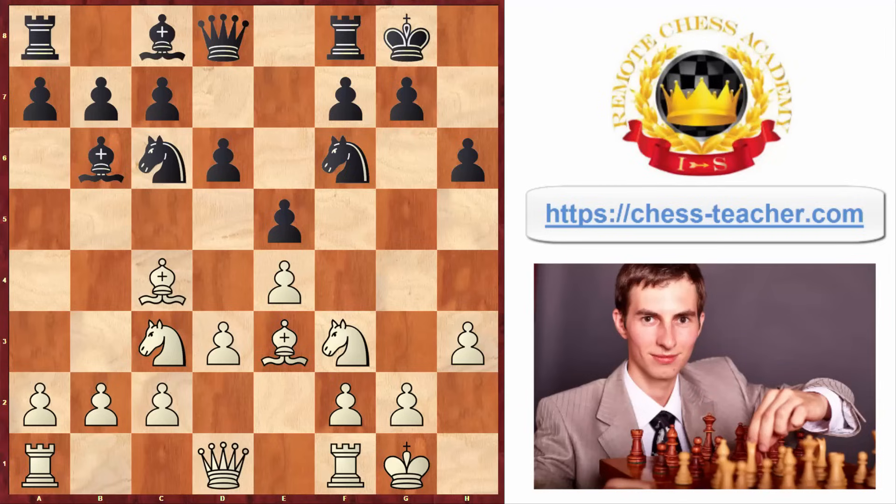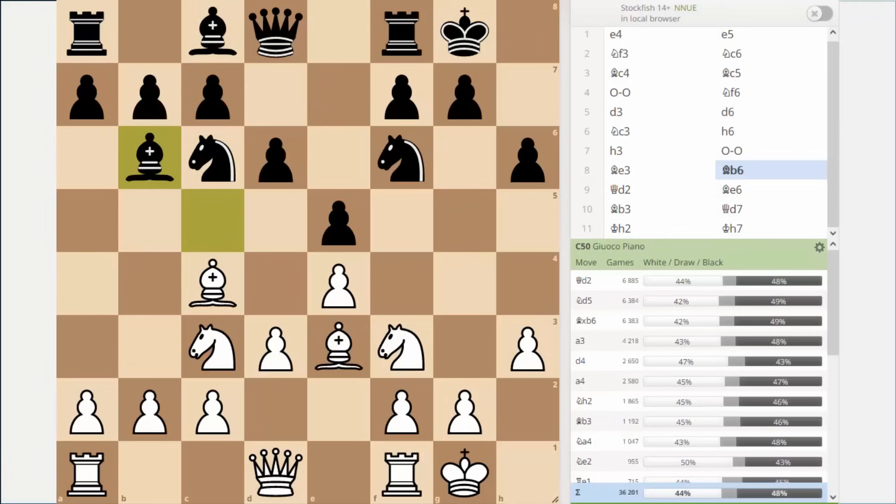I actually checked this in the database - here's the game database from Lichess, and in the right corner you can see the statistics of different moves played here. There is no clear winner, as it often happens where one move is far more often played than others. White played all kinds of moves: queen d2, knight d5, bishop b6, a3, d4, a4, knight h2, bishop b3, knight e4, knight e2 - they're all more or less popular. That goes to show that white is really confused with this huge choice, not sure which one to opt for or what should be the plan.